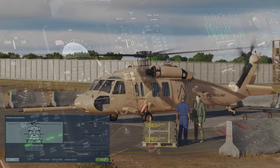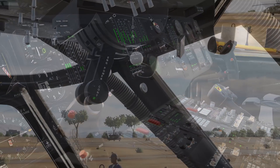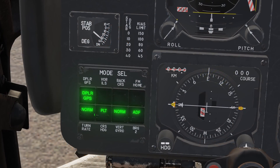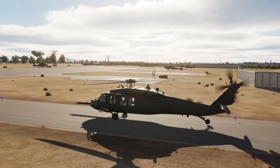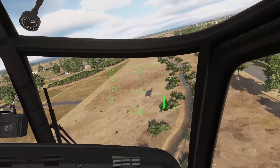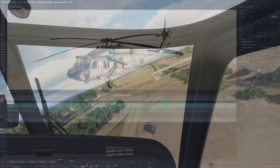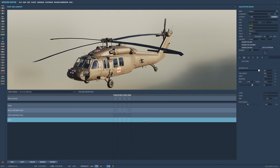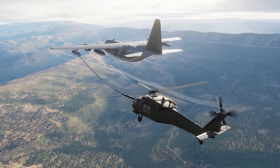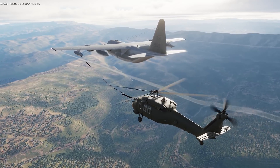The UH-60L Blackhawk mod is shaping up nicely with startup sequence, basic radio support including SRS, ADF, Doppler GPS and ILS navigation, and even a helmet-mounted display. Unfortunately there are no weapons to speak of just yet, with only fuel tanks available, but the cherry on top is air-to-air refuelling, which is a first for DCS, so I've just got to give this a go.